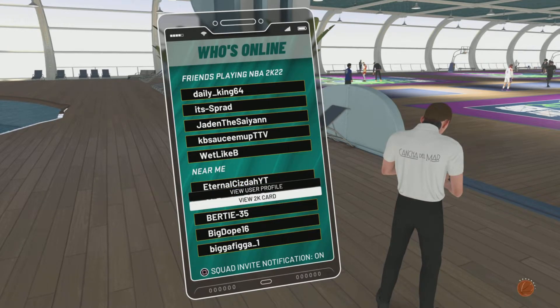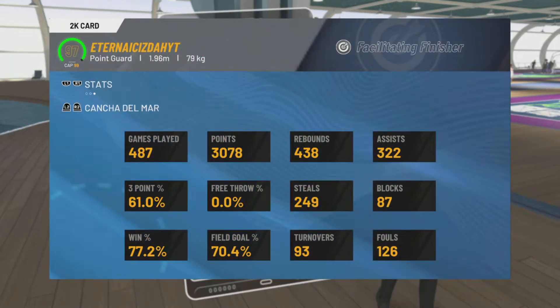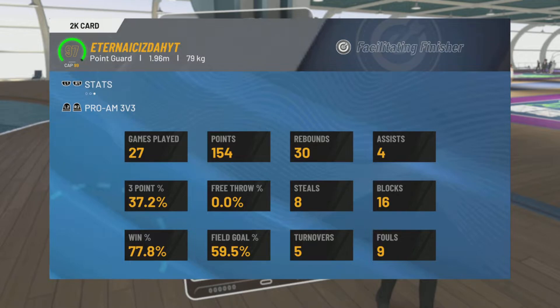Pro-Am is a matchmaking situation based on win percentage — it's not like park where you can just load in with bots. My 5v5 win percentage is 77%, which is not bad at all. If you're at 77% or above, you can still get matched against bots. That's the first method.